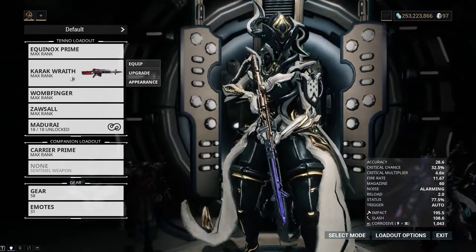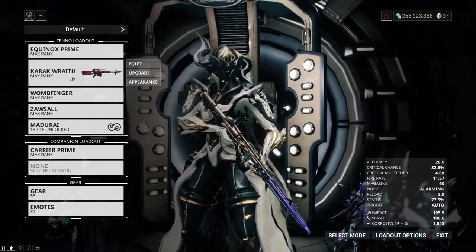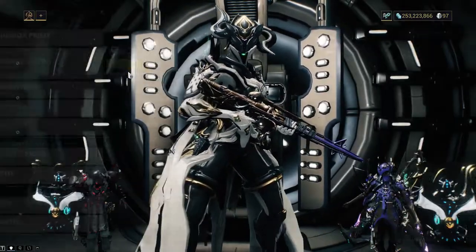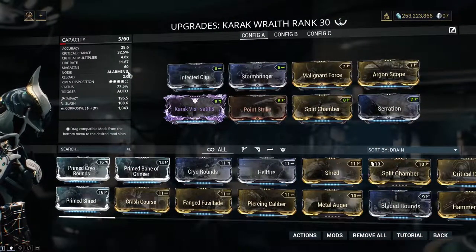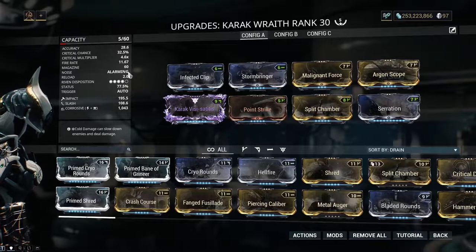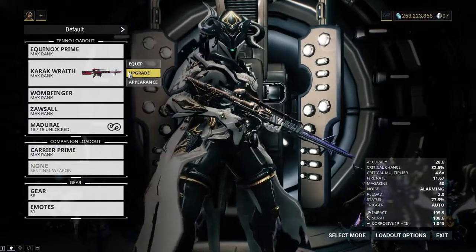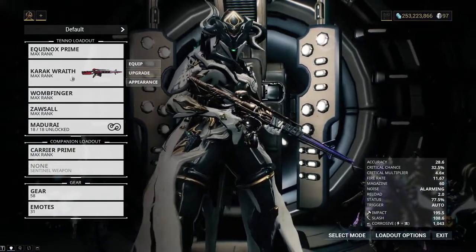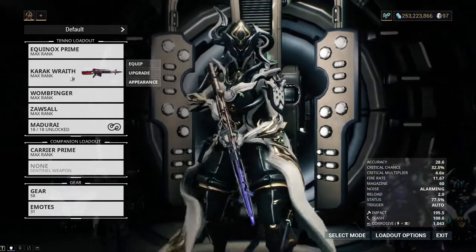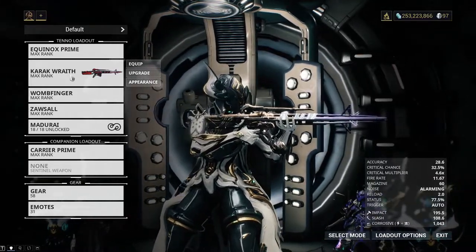Karak Wraith. The very first riven I got in Warframe was for the Karak. The weapon wasn't that good, but I held onto the riven because it popped my riven cherry. I'm glad I did because the Wraith version was a definite improvement over the original. It has very good accuracy and damage, and a decent fire rate. A bit subjective, but I think the Karak Wraith is also the best looking wraith weapon — most of the others being pretty ugly helps in that regard. As it stands now, this is my hardest hitting AR and a favorite to bring to missions.